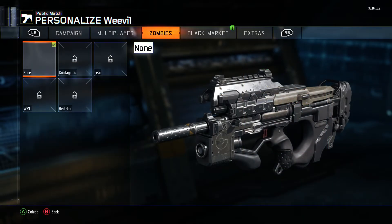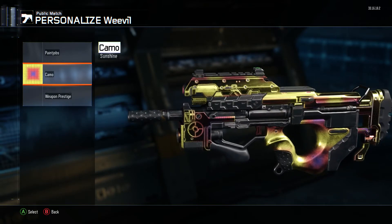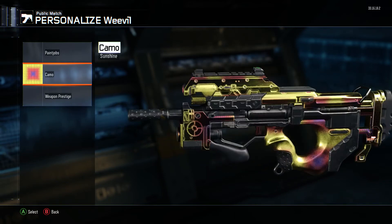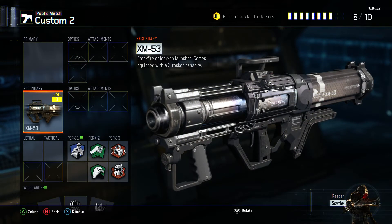I'm gonna show you guys what the sunshine camo looks like — this is really cool. I love the way it reflects with the purples, reds, blues, and yellows. The way they contrast and reflect with that metallic look is really sweet.